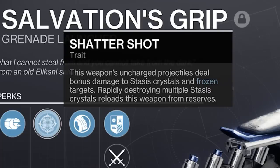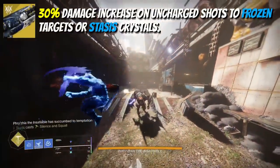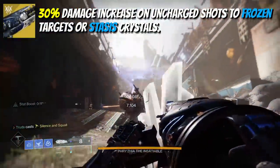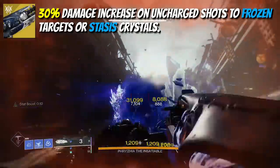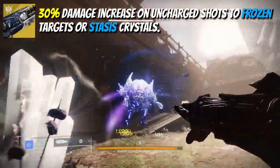Just tapping the trigger will fire a normal grenade launcher projectile that now deals increased damage to stasis crystals, but more importantly to frozen targets. From testing, this is a 30% increase in damage to frozen targets, which is quite frankly huge compared to what this paltry exotic previously did.